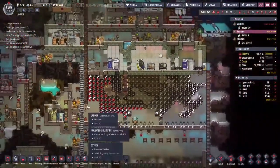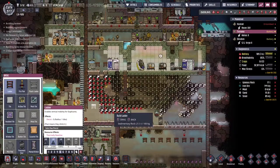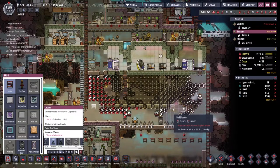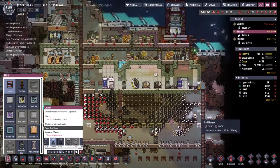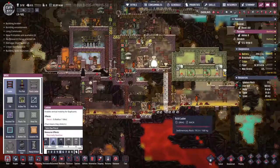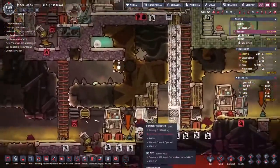I feel like we can put some sort of hotel area down here somewhere where our duplicates can come and rest their heads and not have to worry about local conditions. It'd be a much nicer place where we can just boost everybody's morale to the point where they're not going to worry about the absolute trauma we put them through.